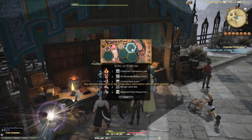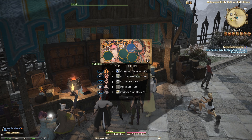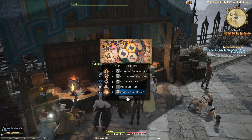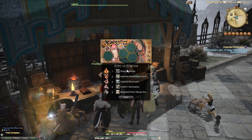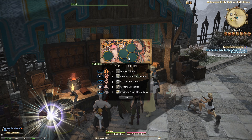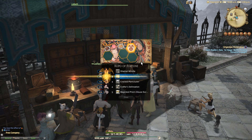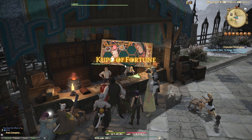Hello, Meoni here, and welcome back to another video for Final Fantasy XIV. In your time in the Ishgard Restoration, you have the Kupo of Fortune scratch card minigame to enjoy. Available if you turn in your items to get Kupo stamps, with 5 stamps equaling 1 scratch-off ticket, you can get a number of really cool rewards.